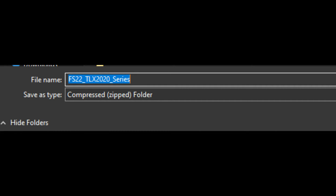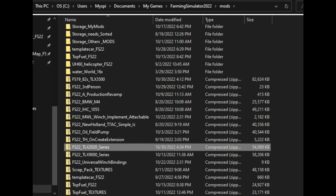When you download your mod it should be zipped up. So all we have to do is locate our mods folder and copy and paste that zip file into our mods folder.